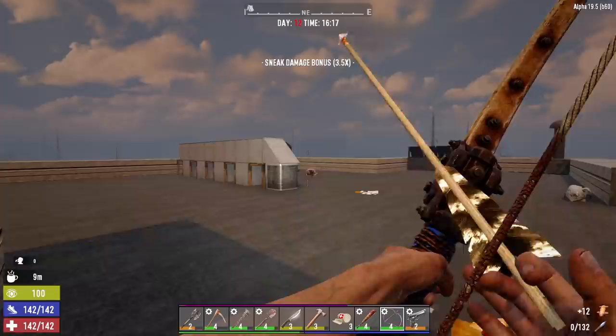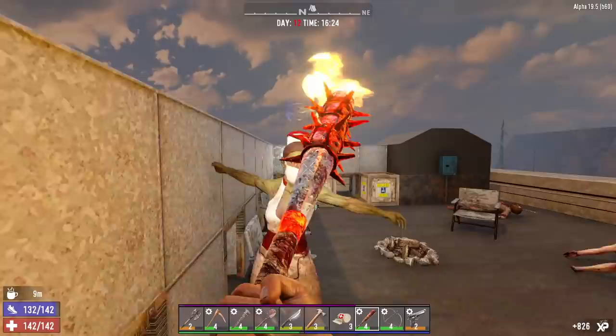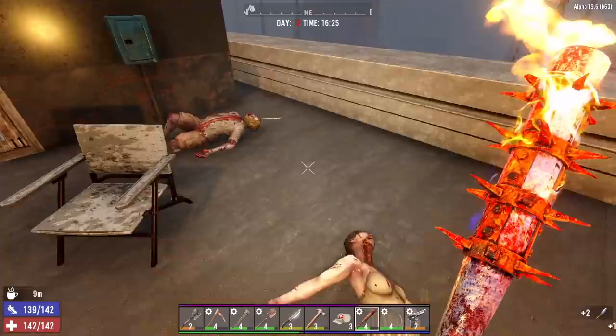Forgot you don't get as much arrow drop with the wooden bow. Now he's pissed. Now he's dead. You want some too, lady? There you go. Grab our arrows back. Grab this stash.